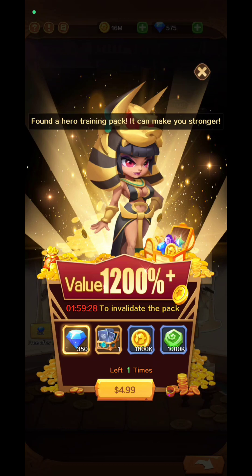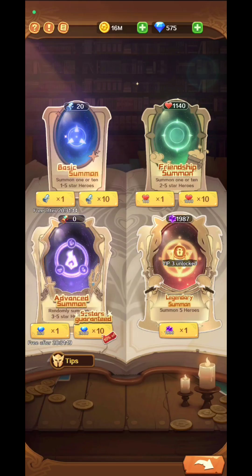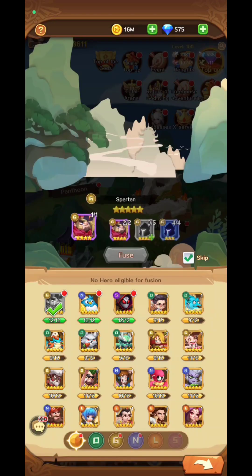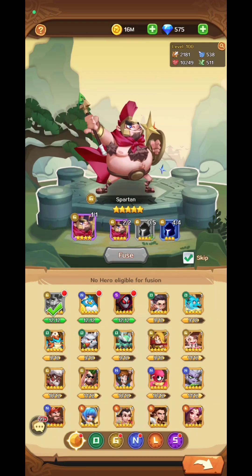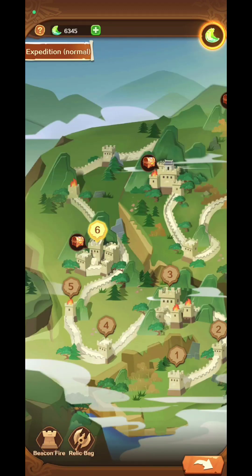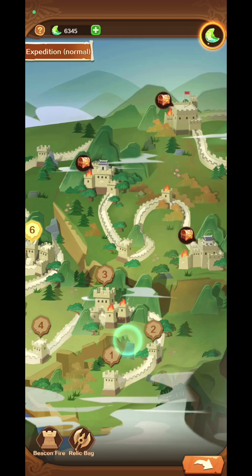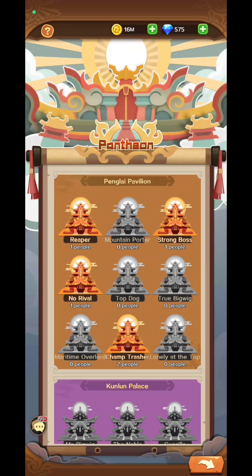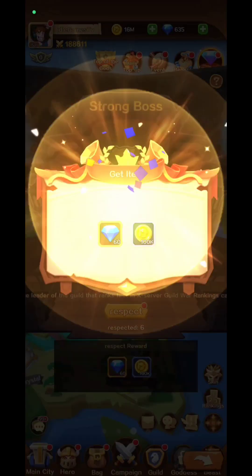I got a really good hero but I won't use it right now because I'd need to level it up and restart the others. In the beast area you can fuse heroes to star them up. The expedition is essentially an endless maze — you fight in normal mode, then hard mode, and so on.